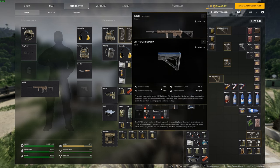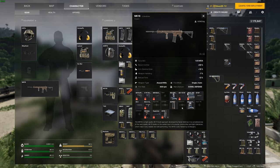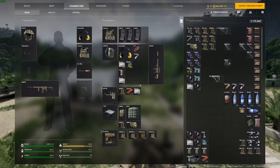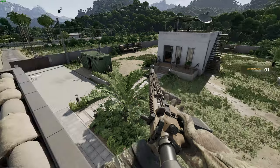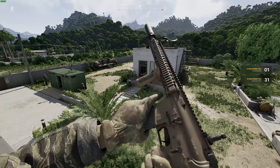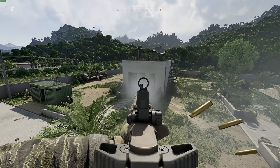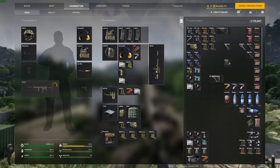The Daniel Defense grip gives plus 10, plus 10 arm stamina drain — don't really care about that here. CTR stock again, Supreme charging handle — everything else is the same. The only differences are we're going iron sights, we can shorten the barrel length, same suppressor, and we're using the Daniel Defense vertical grip. This thing is very clean and very easy to shoot — it doesn't really move.